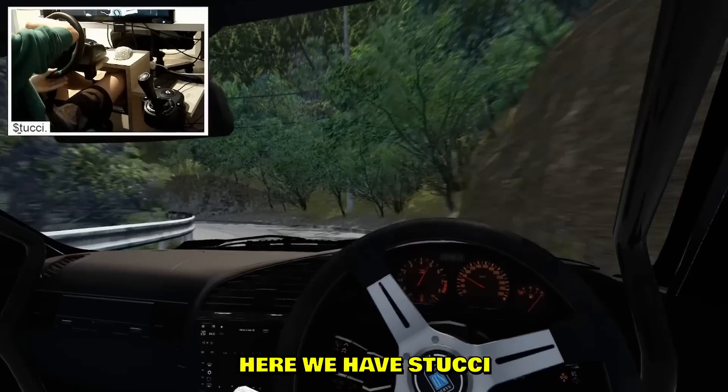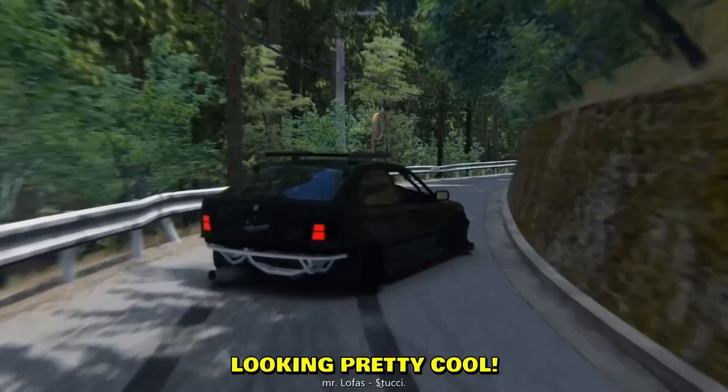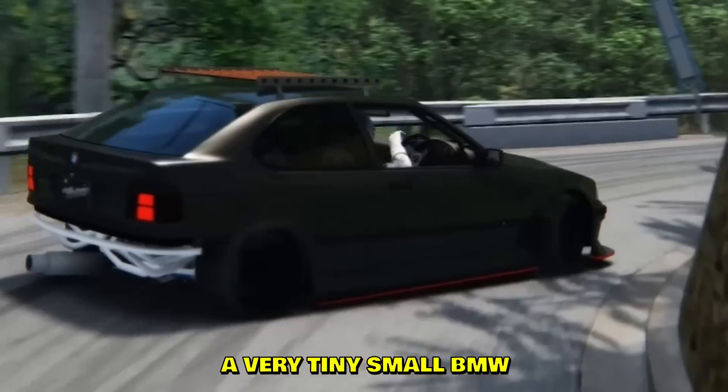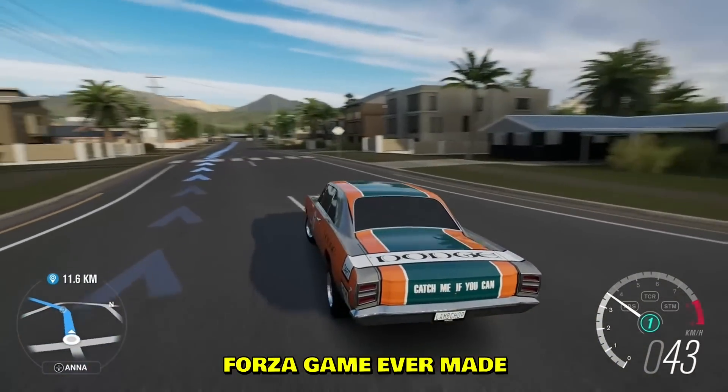Classic eBay handbrake — look at that, pulling that. I swear like every other setup has the eBay handbrake. Here we have Stuzy drifting in first-person view, looking pretty cool. Third-person view as well — a very tiny small BMW. I don't like these tiny BMWs.